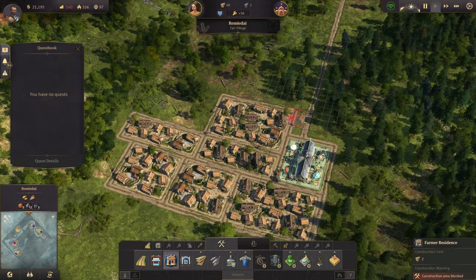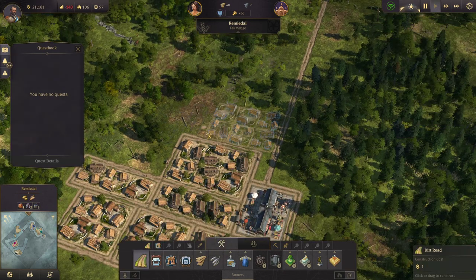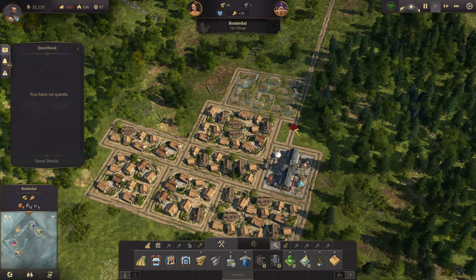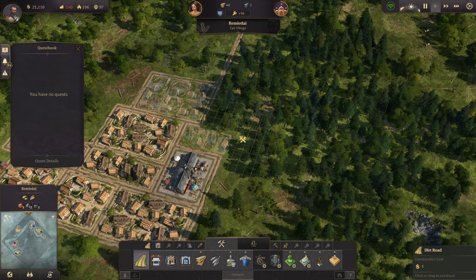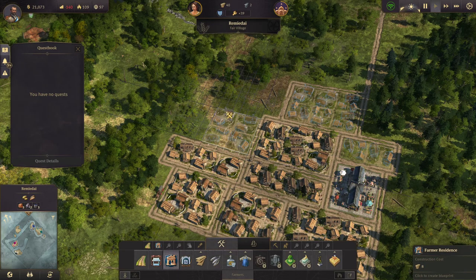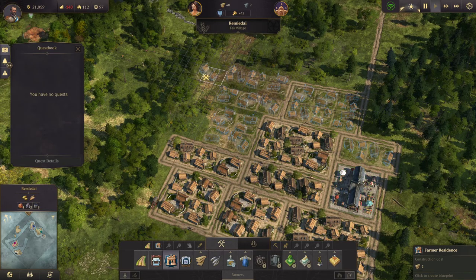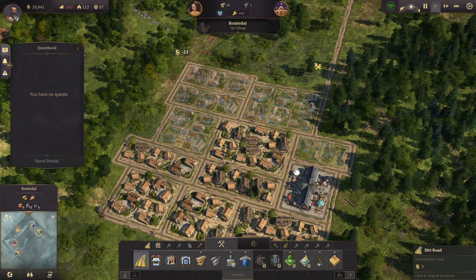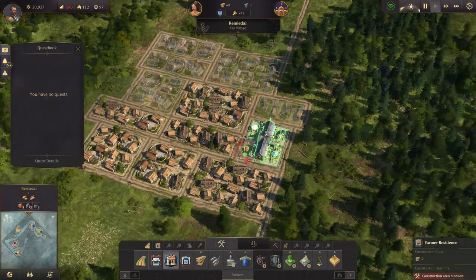Let's get some more houses blueprinted in here. We'll do a two-by-three. I'm not making things too modular really. Let me do a two-by-two. I like these random designs with the houses — it adds a better touch to it. There are some farmers there, let's blueprint some more.